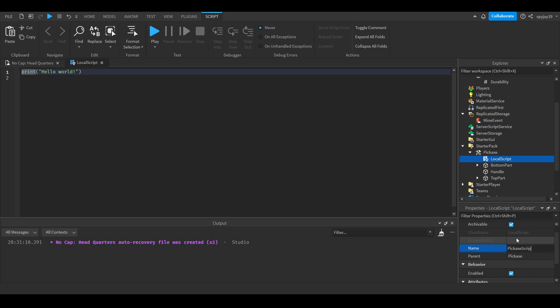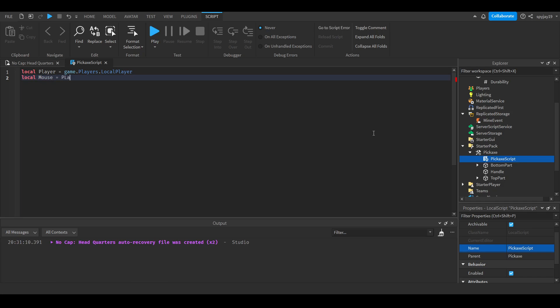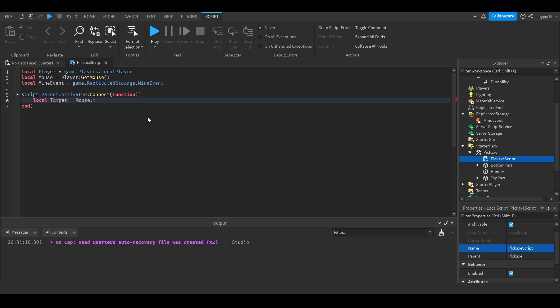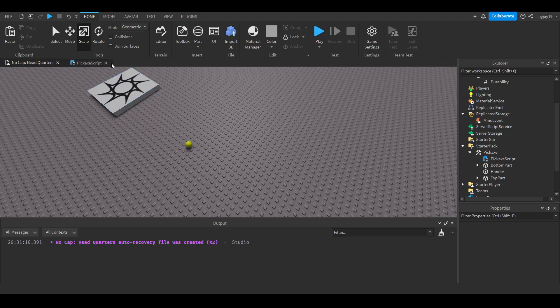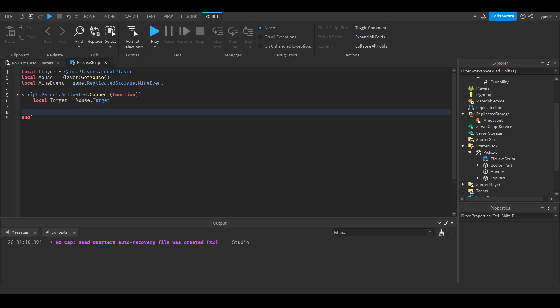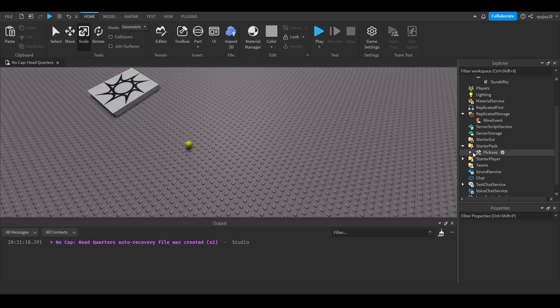Head over to StarterPack and into the Pickaxe tool, insert a LocalScript — call it PickaxeScript. Get the local player: `local player = game.Players.LocalPlayer`. Then get the mouse: `local mouse = player:GetMouse()`. Then do `script.Parent.Activated:Connect(function())`. We also need: `local mineEvent = game.ReplicatedStorage.MineEvent`. Then `local target = mouse.Target` — which is the object the mouse is pointing at, like the Baseplate or the gold ore. Then fire the server: `mineEvent:FireServer(target)`.